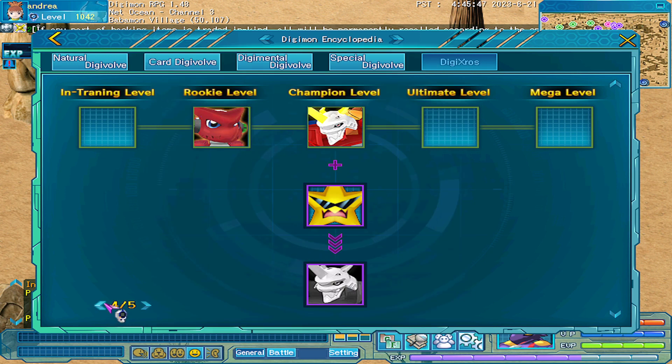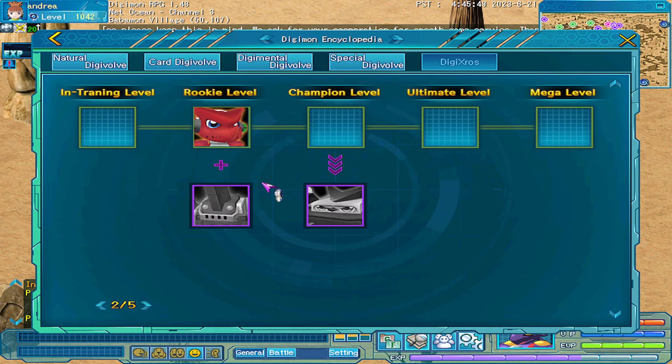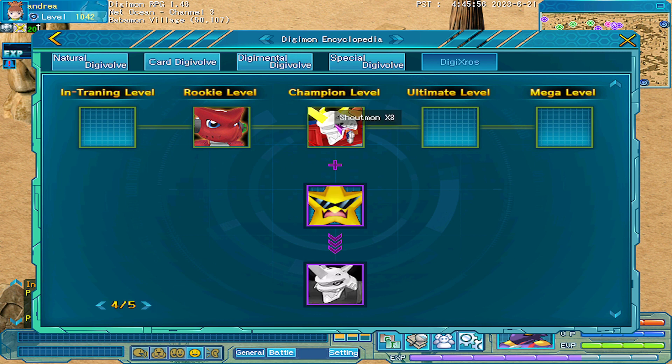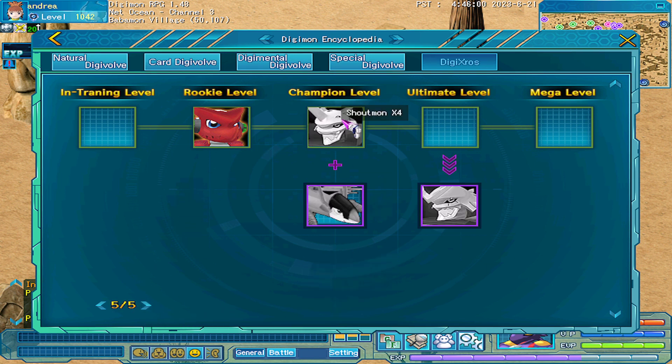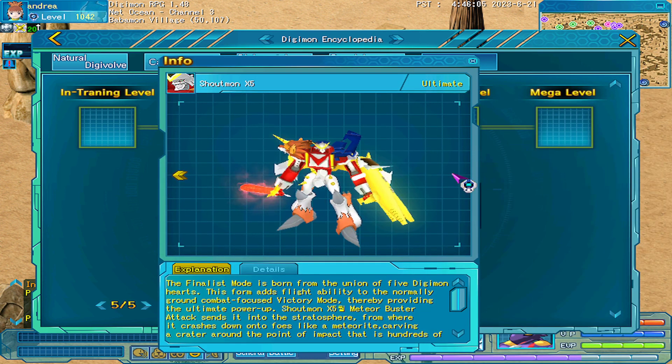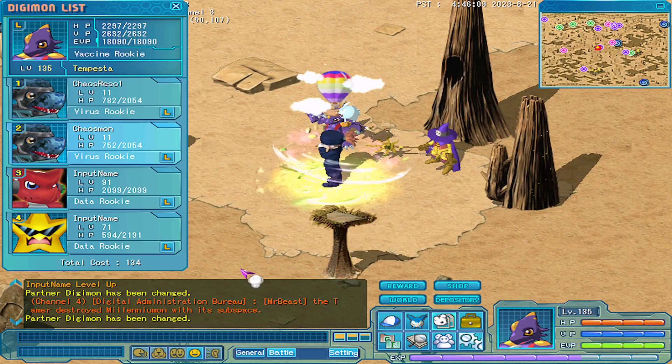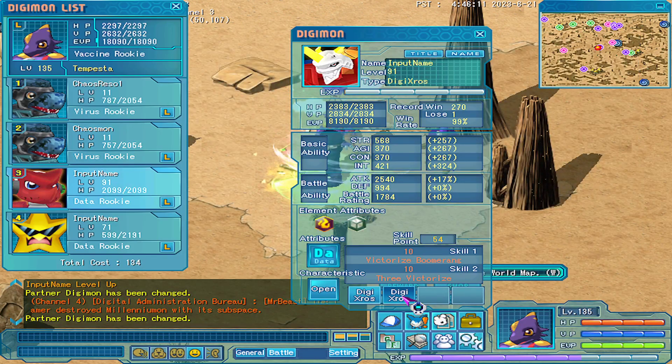You needed to have Shoutmon plus Ballistamon to do Shoutmon Cross 2 — I already had that. Then with Rulumon, Shoutmon Cross 3. Now with Starmons, Shoutmon Cross 4. In the end, for now, there is plus Sparmon for Shoutmon Cross 5, but for now I can't do it. I need Shoutmon Cross 4 at level 101, and I have my Shoutmon Cross 3 at 91, so I still need something.